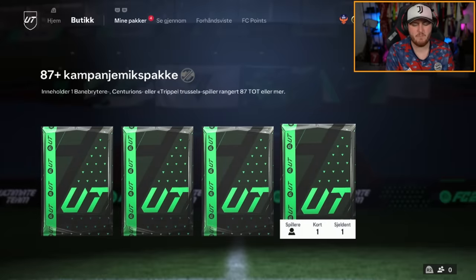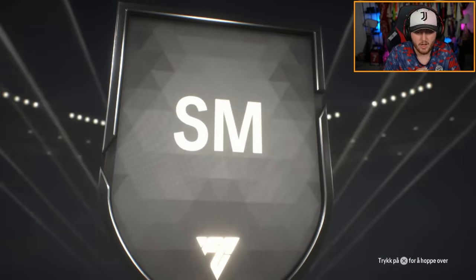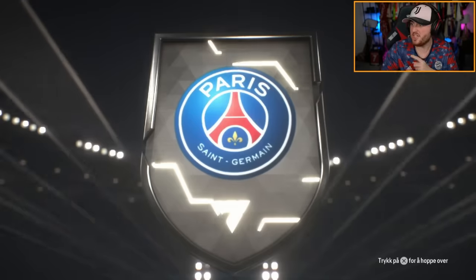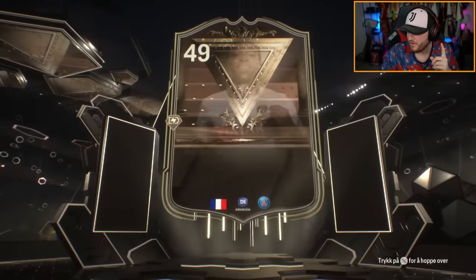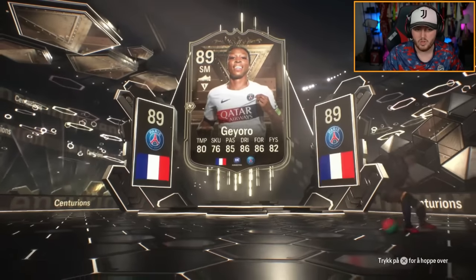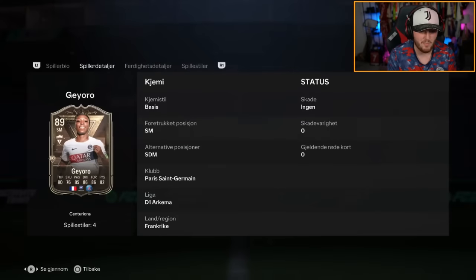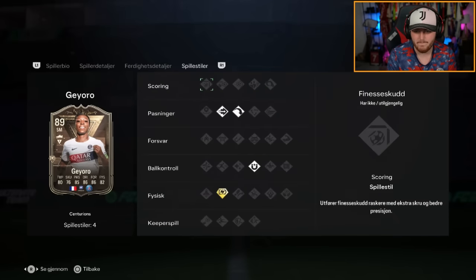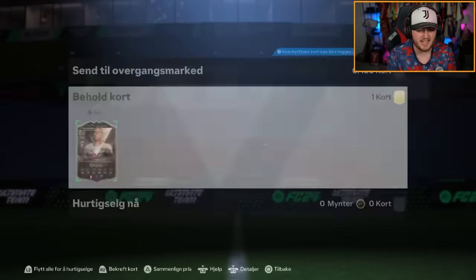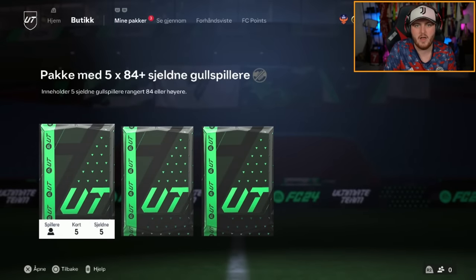We have another 87 plus mixed campaign. Another Centurion — French. It's Ghioro. Very nice. What's Ghioro worth? Worth about 170K. We'll take it. She's very good actually. I've got her on my account. She's actually a really solid card — like a little mini Kante. That's solid. I like that playstyle plus as well, the relentless one. Just on any midfielder, their stamina is noticeably perfect throughout the entire game.